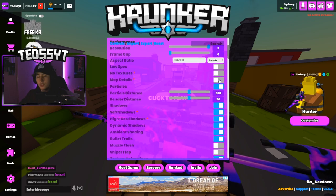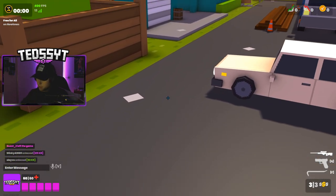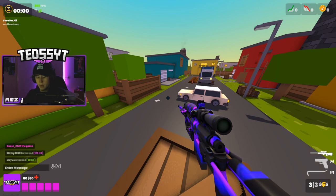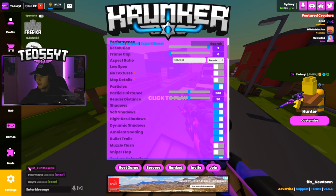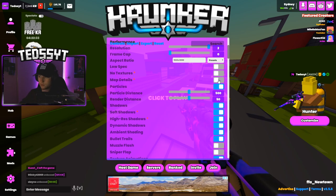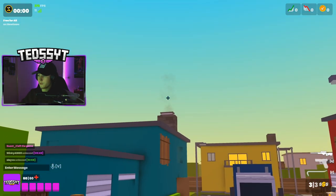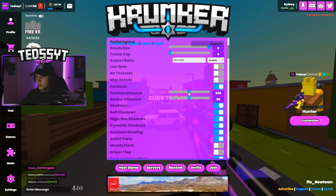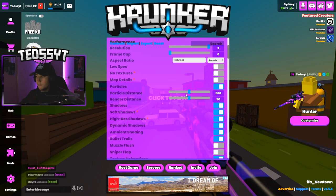Map detail I usually have on, but lately I've noticed when I have it on the floors look very rigid and weird. So I've just turned it off for now, but it is usually on. Particles — as in like the stuff in the air — I have that on, I reckon that looks very good on the map. I have that set to 500, seems like a good number. I don't really need it at max so I have it on 500.